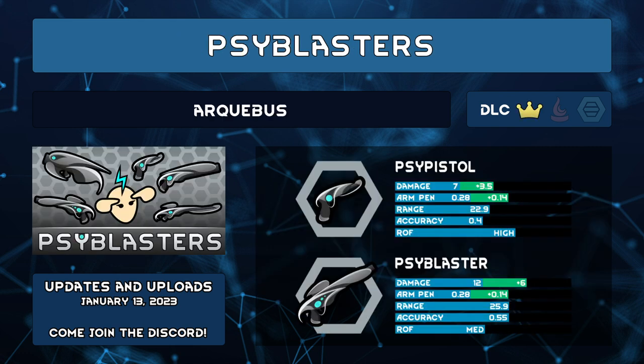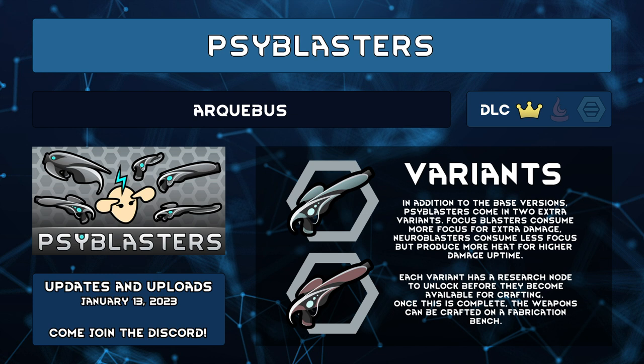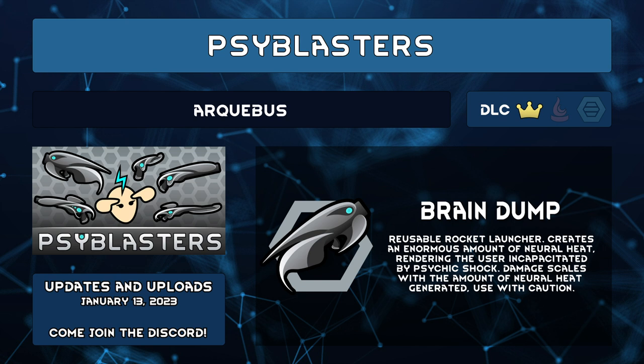Psy Blasters by Archibus also adds ranged weapons affected by psycasting. Where Eltex Weaponry's damage increases with higher psychic sensitivity, Psy Blasters will use some Psy Focus and generate Neural Heat to increase damage and armor penetration. Each weapon will have two variants. Focus Blasters use more focus for extra damage, and Neural Blasters use less focus but create more heat for more damage. Plus, there's a reusable rocket launcher called the Brain Dump.